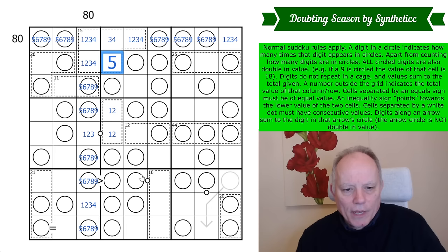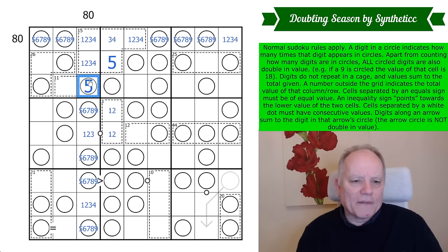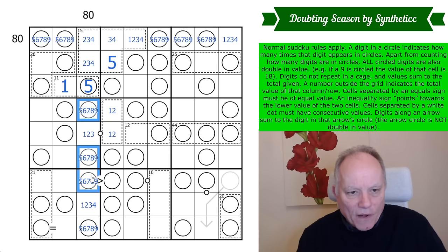We've got that 10 cage, which I don't think gives us anything. But we've got this 11 cage with a doubled value — that has to be a 5 as well, because the candidates were 5, 6, 7, 8, 9. If you double 6 you've shot over the total — you've gone bust in blackjack parlance. So there's a 1 there, and those cells are no longer 5s.